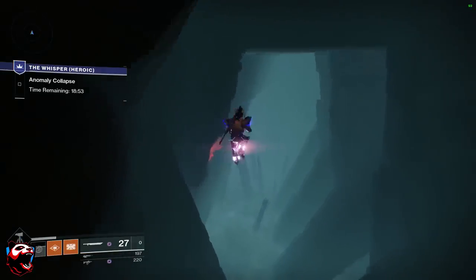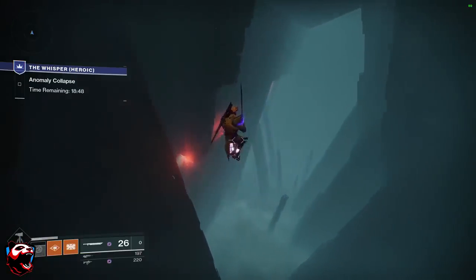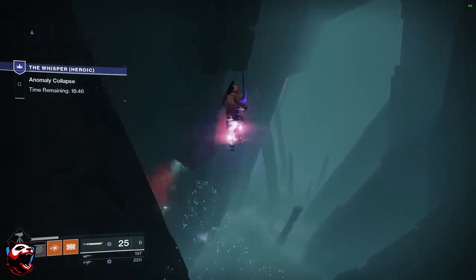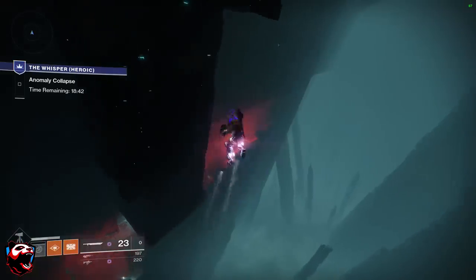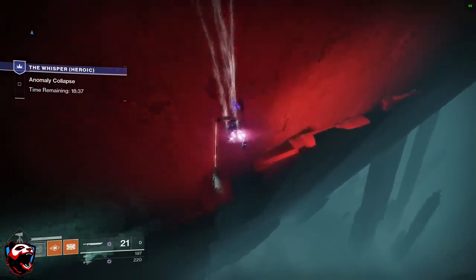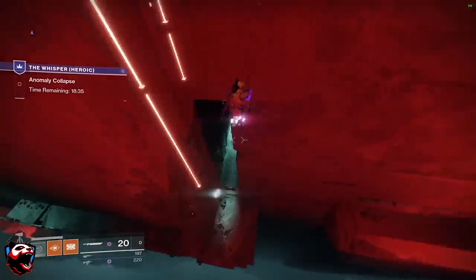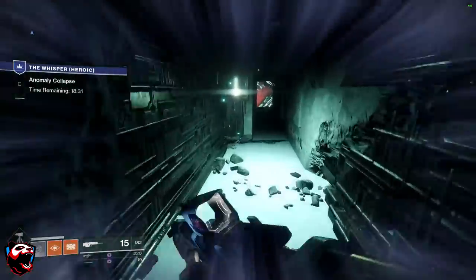As you can see right here, it's going to be very crucial to learn how to burst and how to swipe. It's usually one burst, one swipe, one burst, one swipe. When you get closer to the edge you're going to have to double burst, so do keep that in mind. Make sure you have the Lion Rampant equipped as your exotic boots, as this allows better aerial control and aerial movement.